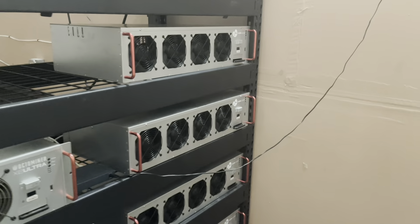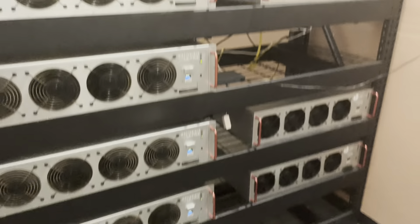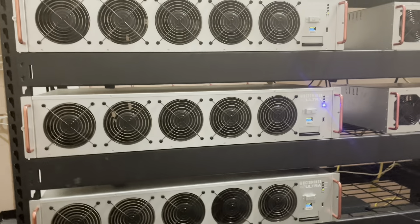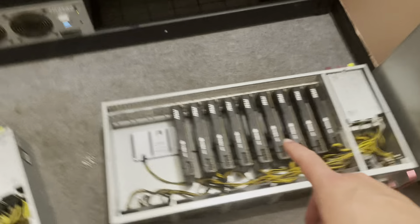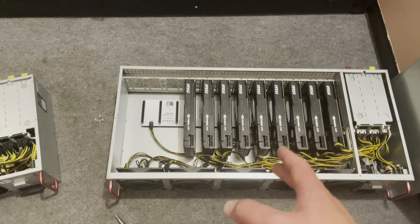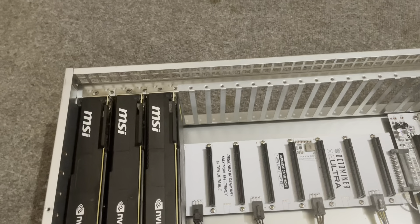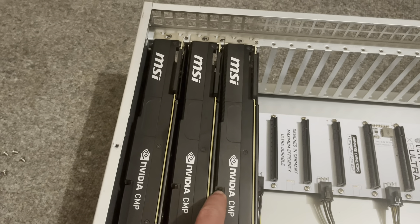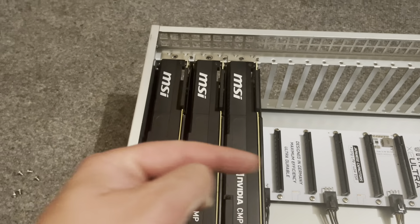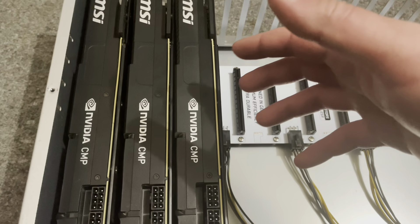I've got all my X12s in here now — the mini, medium, and large. Most of them are back up and running; obviously the new ones aren't since there's nothing in them yet. I had mentioned moving the CMP 50HX blower-style cards from the medium to the small rig, but the spacing's an issue — these have only two-slot spacing and the CMPs, even though they're blower style, are pretty bulky with the shrouds on. The actual fan is a lot smaller inside, but the shrouds make them very wide.